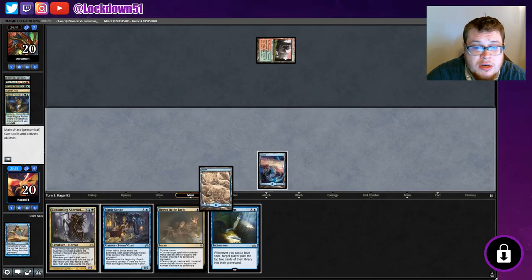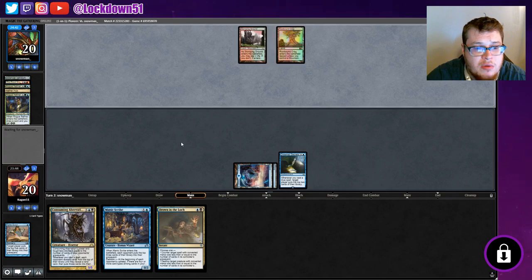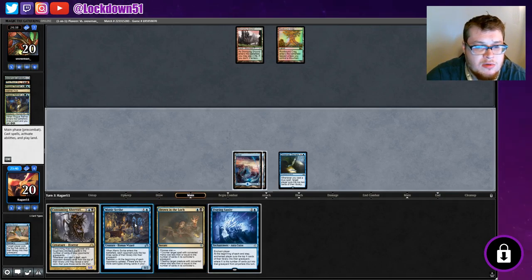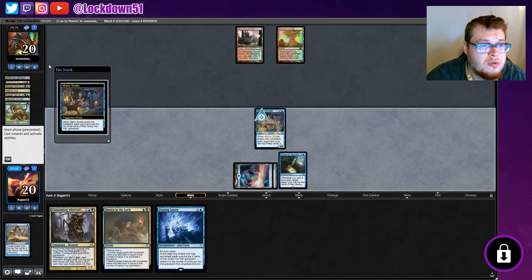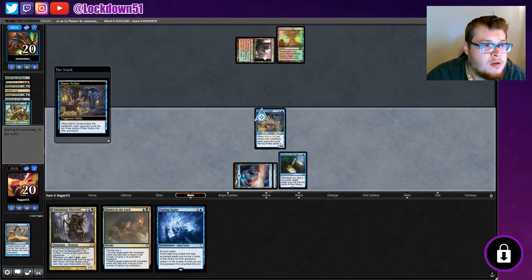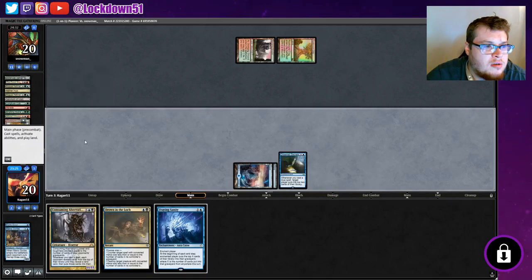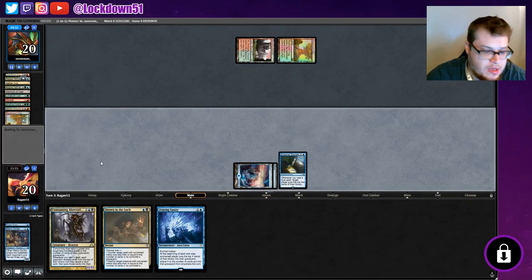Drown Secrets — let's pop that down and start setting up our milling potential. Still need to pull into a black source for Drown in the Loch, that could become pretty relevant very soon. Fraying Sanity — I want to get that down too. We're going to have some triggers! They're dealing with our guy right away, but that should still trigger. What else did we hit? A Hydra — oh boy. Looks like this is a big energy combo deck.